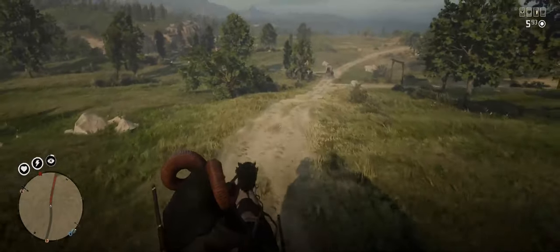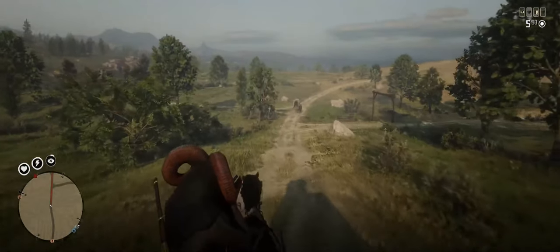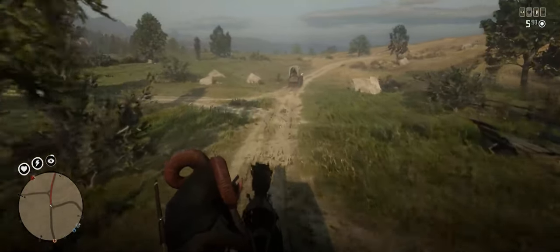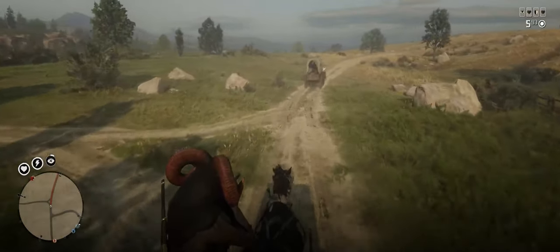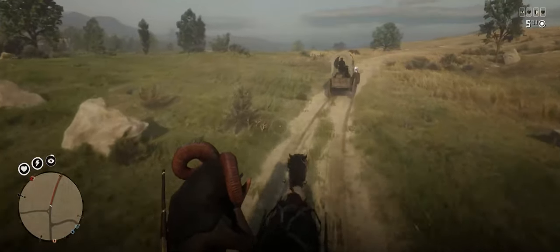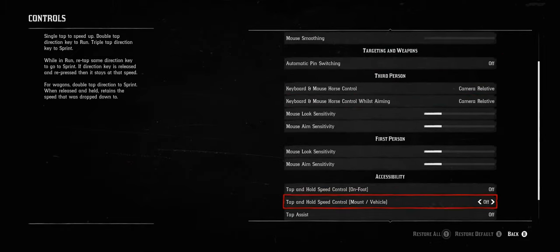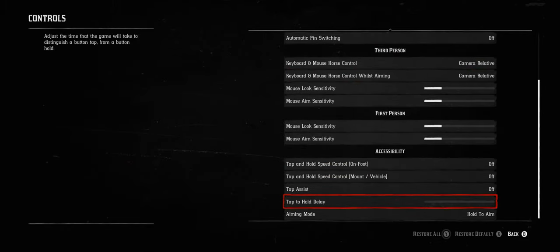Once you do that, you will essentially be turned into an NPC driver. The game will make you whip your horse automatically and turn automatically, and you just ride it to your destination. You will sometimes run into issues with other wagons on the road, but this is pretty nice. You can also go into the settings and make it so that your aim down sights is toggled instead of hold, which will make this technique even more convenient.